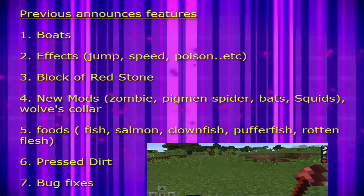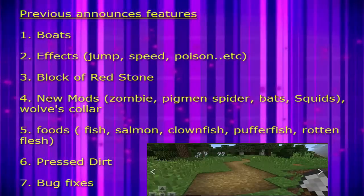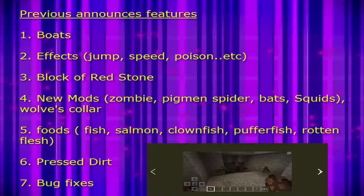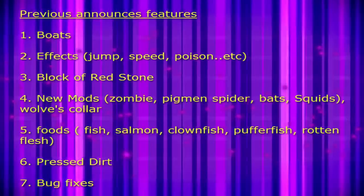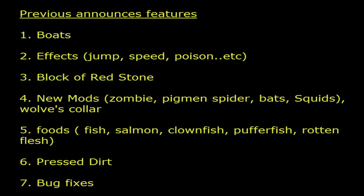3. Block of redstone. 4. New mob zombie, pigman, spider, bats, squids, wolf's collar. 5. Foods — fish, salmon, clownfish, pufferfish, rotten flesh. 6. Podzol dirt. 7. Bug fixes.